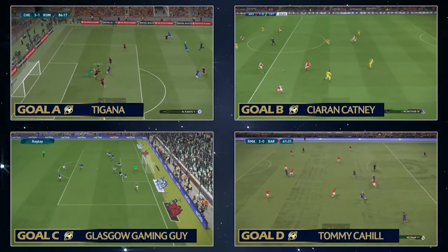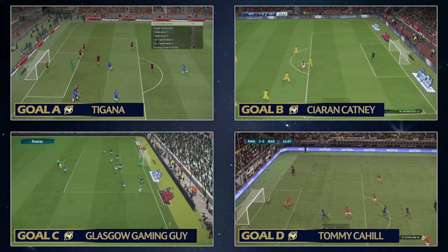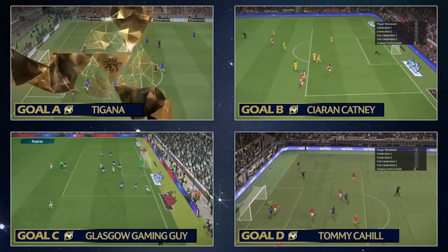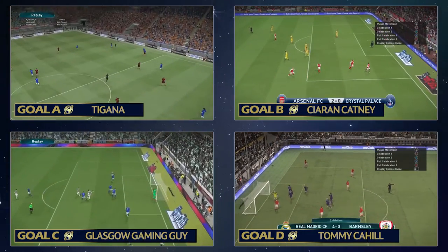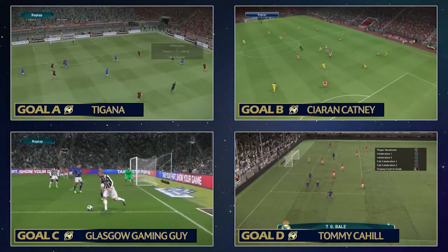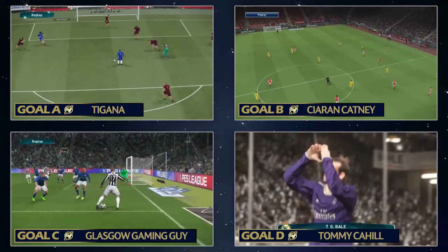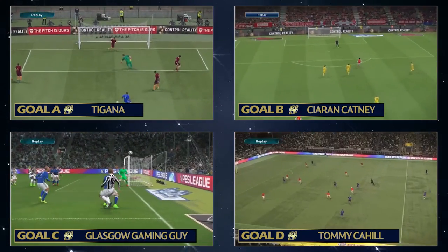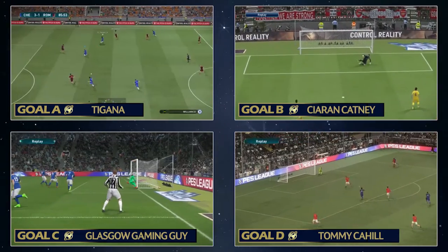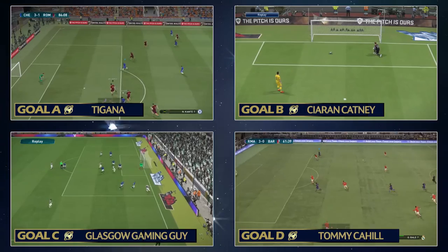So those are goals A, B, C, and D: Goal A from Togana with the Kanté strike, Goal B from Kieran Catney with the Arsenal chip, Goal C from Glasgow Gaming Guy with the dribble and lob over the keeper, and Goal D from Gareth Bale's thunderbolt lob. Get your votes in on the Pez Universe Twitter and don't forget to check out the other episodes. Hope you're enjoying this series — get in touch in the comments below and subscribe to the channel. Peace!